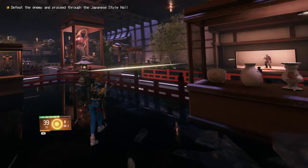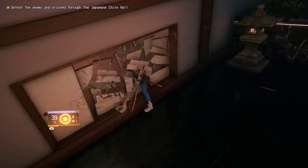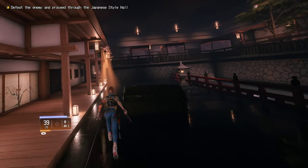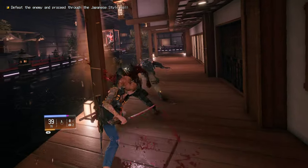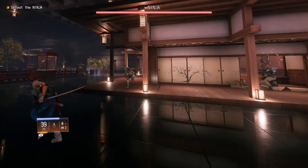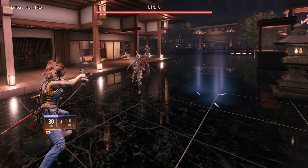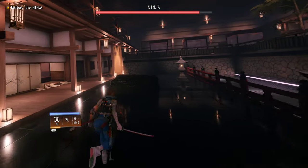What they've done is they've added loads of Stimpaks to the ground for this upcoming ninja battle. Once the last enemy is gone, the ninja will come out now. Here he is — he's your first sub-boss. There are all the stims I was talking about. I'll die here, I think.